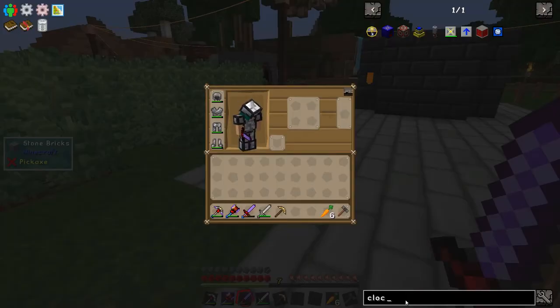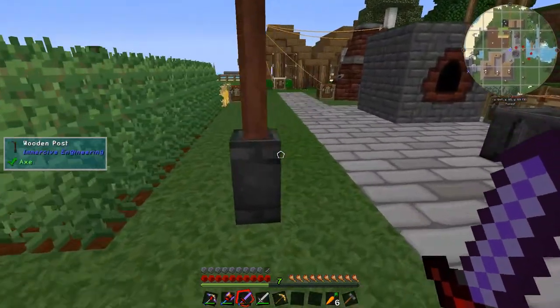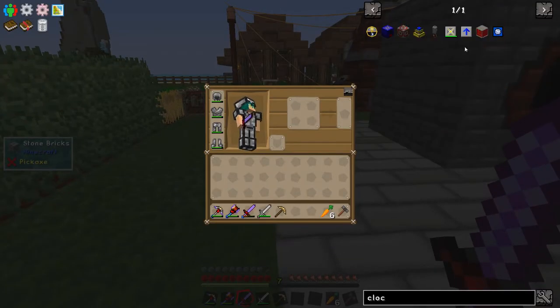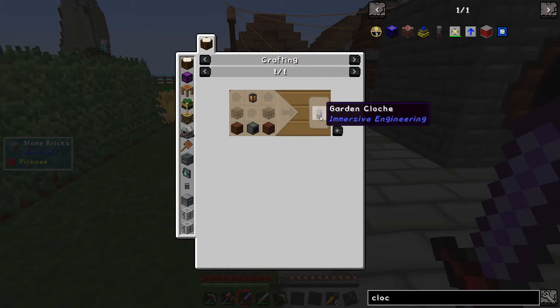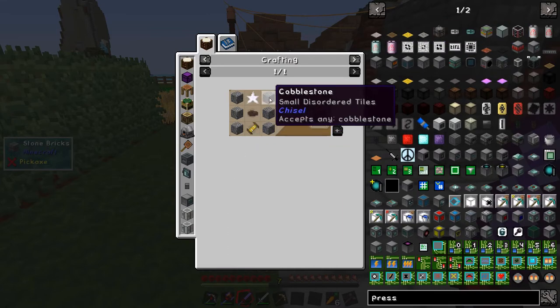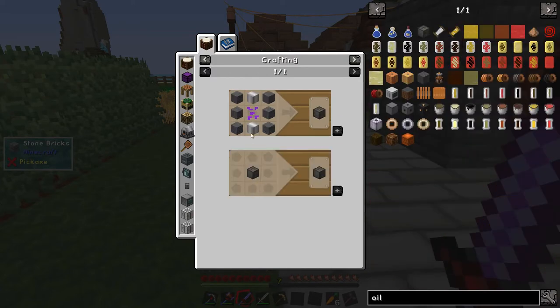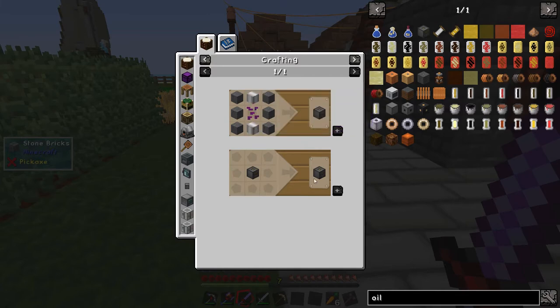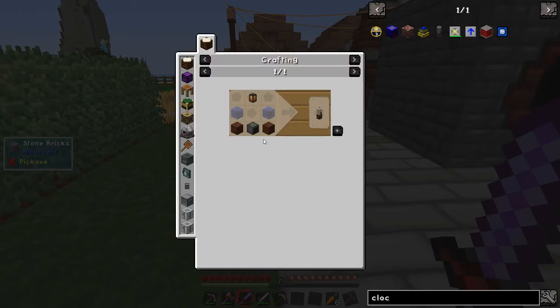I think the best way for me to do it is by getting oil generators. These produce about 40 EU per tick. The recipe is an empowered canola seed and some iron casings. What I'm thinking of doing is ultimately getting two garden cloches - these will bang out canola like no one's business, probably a stack every few minutes. Those will feed into canola presses, and then I'm thinking four oil generators. We might as well just do it properly.